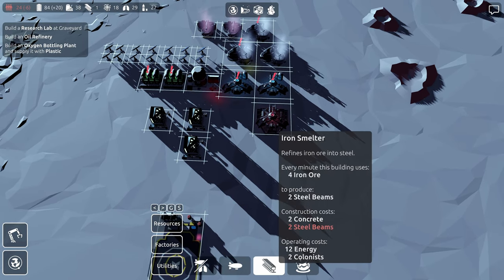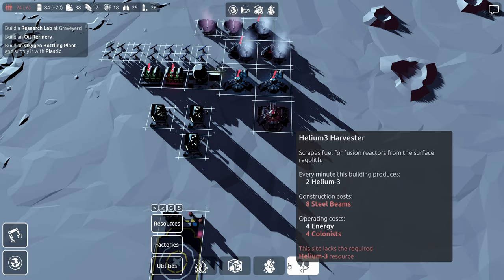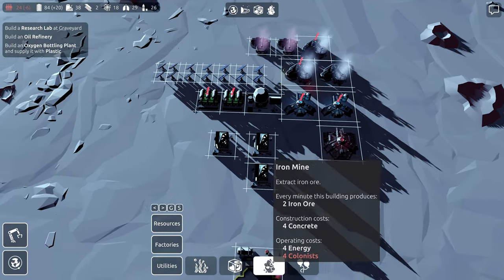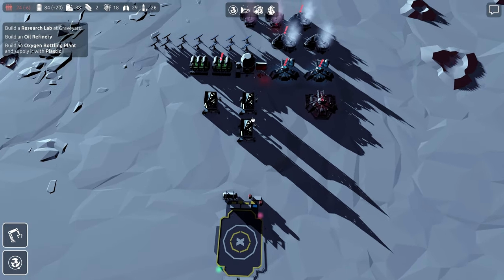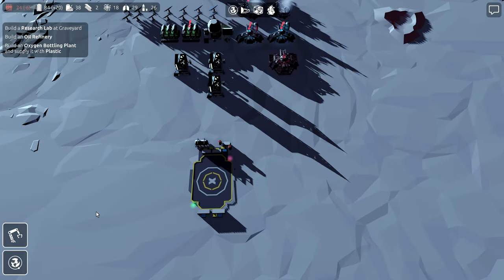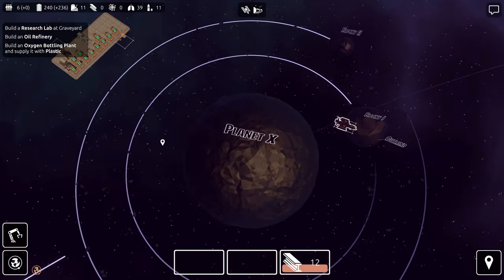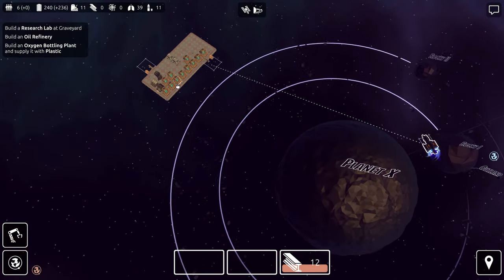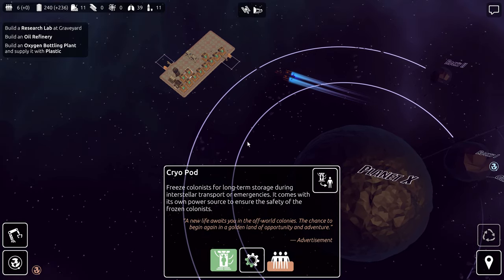Two steel beams are needed to make another one of these. And I think I'd probably want to get another iron mine going for that as well. And then this is short on colonists — I didn't know this was short on colonists. We can wake some people up. Let's just go ahead and do that.